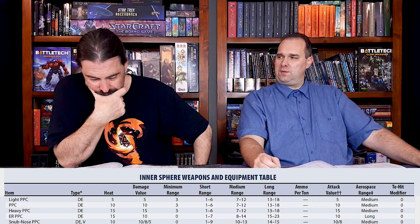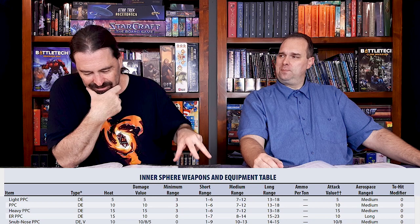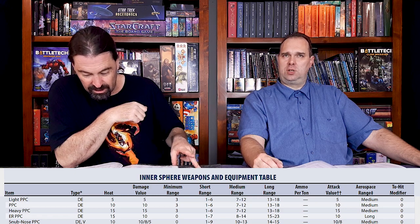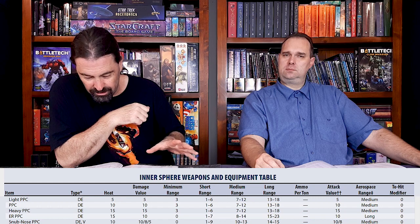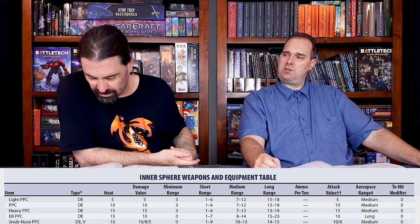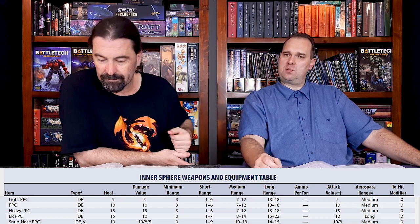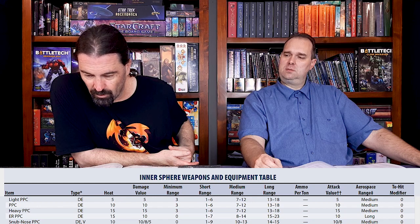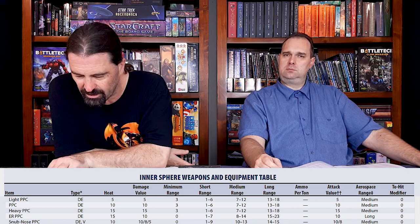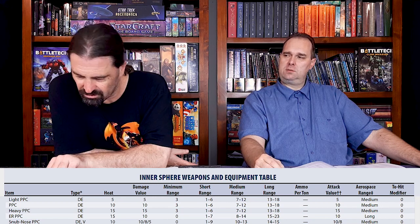The inner sphere also has a light version of the PPC. It's only 5 heat — half the heat of a normal PPC. But it only does 5 points of damage, which is half. It's got the same ranges — an 18 max range — so it's only doing medium laser damage, but it's doing it out to 18. Your normal PPC is 7 tons and 3 critical spaces. Your ER PPC is exactly the same — the technology to make it shoot further just generates extra heat, no extra weight.